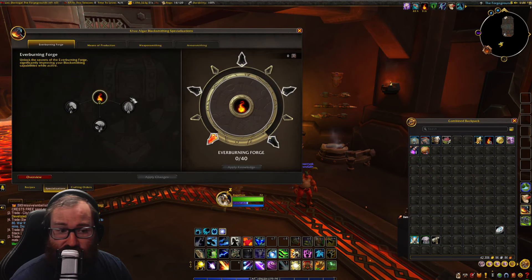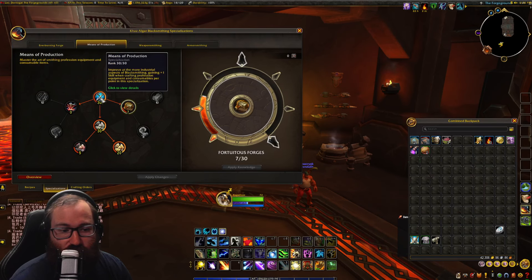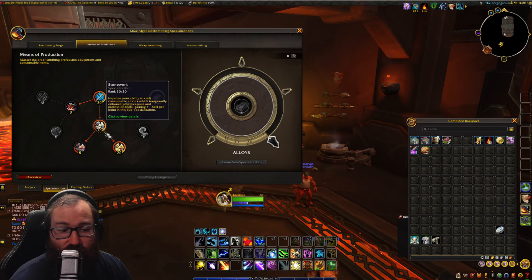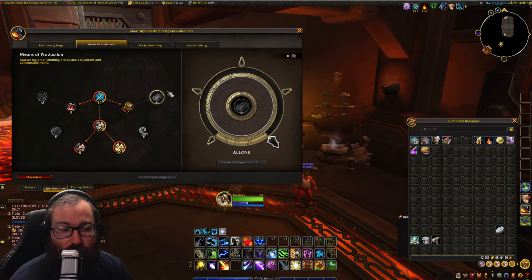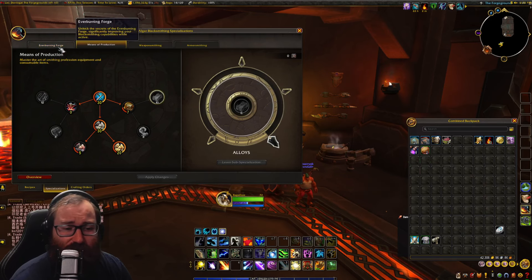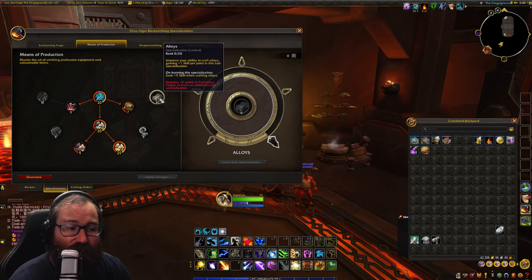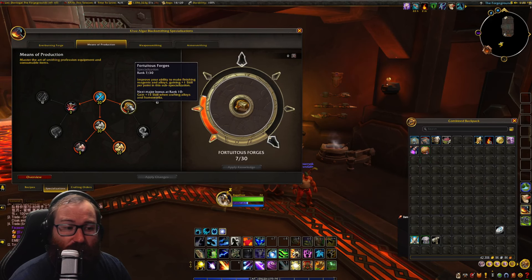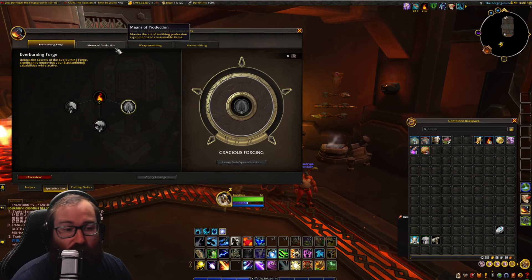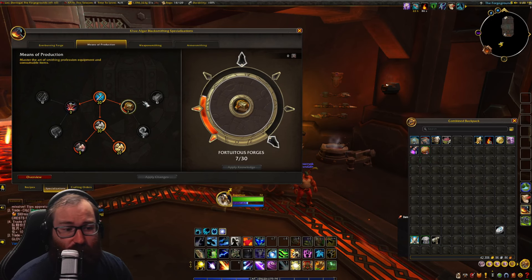If I were going pure specialization, I would go 10 into this, 20 into glorious forge, 30 into here, 30 into here, and then 20 into alloys — if I were to redo my specs. As you can see, that is quite obtainable with this build. I went for dual enhancement, but those stones just aren't really selling too much at this time. I'd imagine they'll sell later on, but it was just sort of a mistake. The alloys are definitely a huge money profit maker going into forge's alloys and then into the multi-craft specialization. That is the multi-craft build.